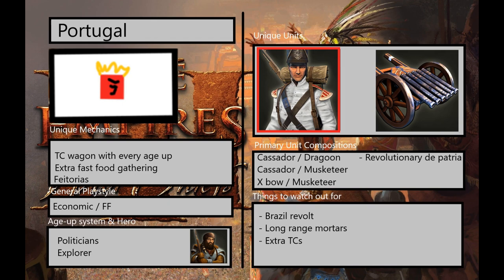They start with extra-fast food gathering. They start with, I think, 0.9 food per second as their base, instead of 0.83 like every other civilization. They start with extra food gathering.